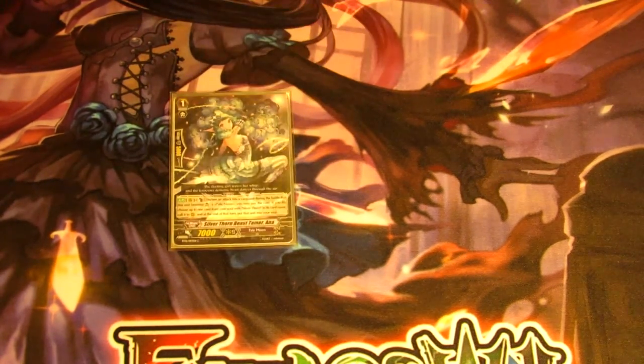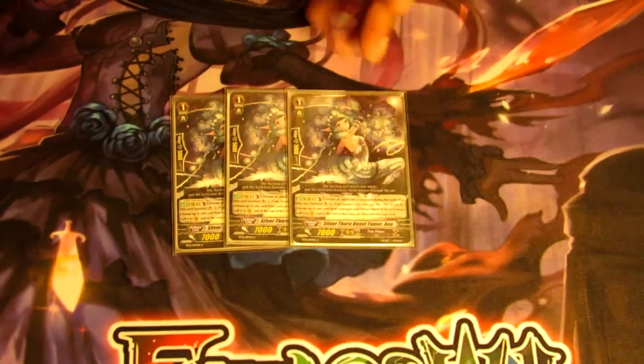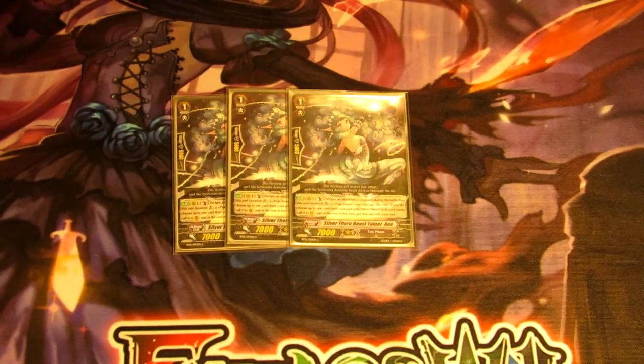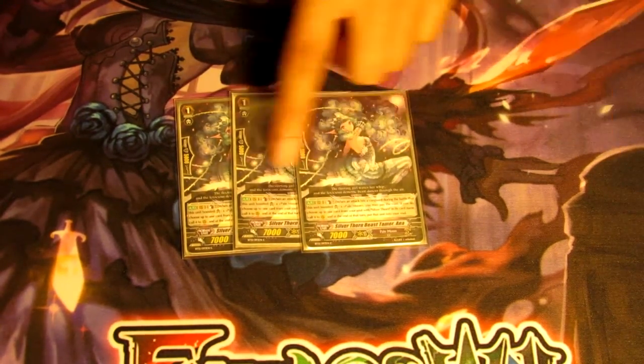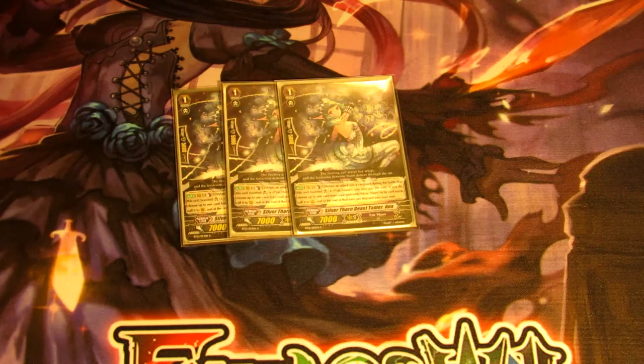Lastly we have three Annas. Her skill is when you boost and it hits, you Counterblast one and essentially do a Zelma — choose a Pale Moon and put it into the soul, then choose a Silverthorn from your soul and bring it back out. You usually want her behind the vanguard so you hit with a high vanguard column, and if they let it through, you get Counterblast one, bring Zelma out from the soul, put an attacker back in and bring it back out for a free attack — almost like Swordmy if you will.